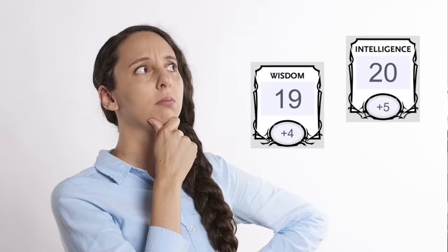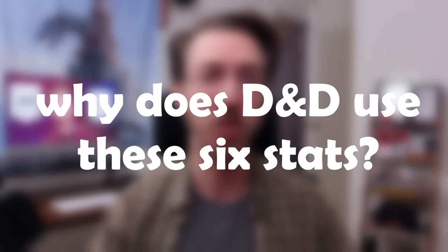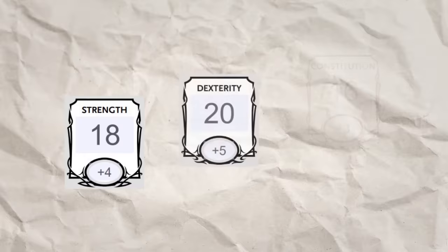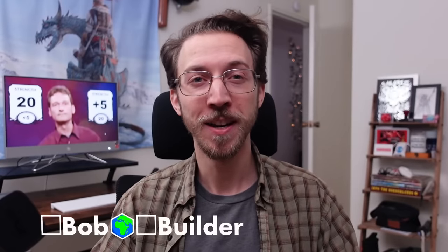These six stats definitely get the job done, but they're not perfect — or every new player wouldn't have to ask, what's the difference between wisdom and intelligence? There is often confusion on the difference between wisdom and intellect, and that's just one reason I'm asking: why does Dungeons & Dragons use these six stats? Where did they come from? Did D&D always use the same six stats? And why are today's ability modifiers more important than the actual ability score itself? We'll also mention a couple fun ways that other RPGs use different stats. I'm Bob, this is where we learn how to have more fun playing RPGs together, and we'll start with a quick recap.